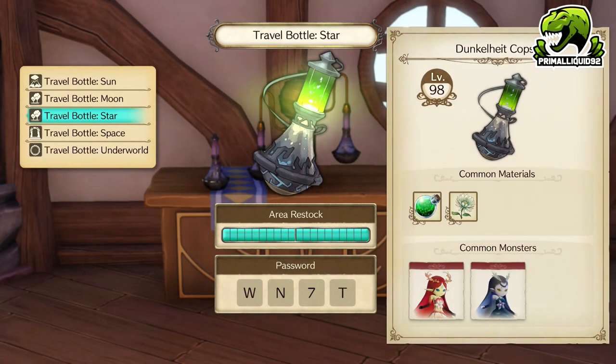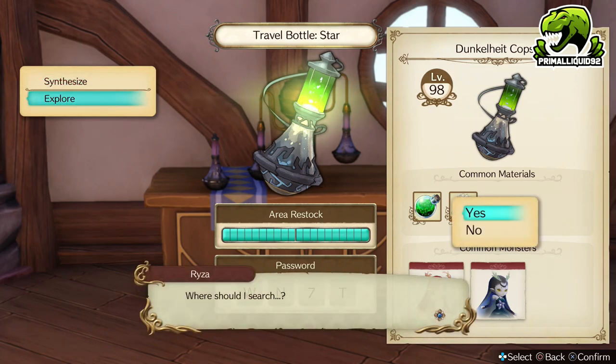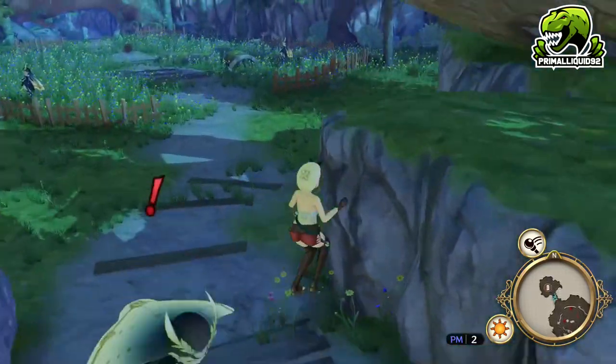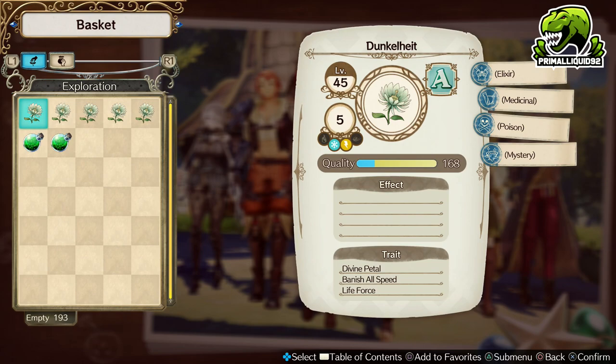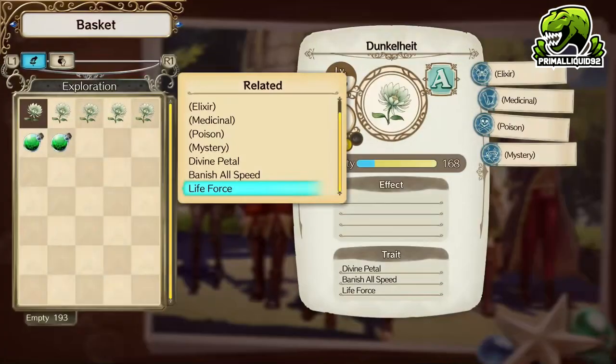The reason we're going in here is a few reasons. One, it has Dunkle Helt, which is an Elixir, so you can transfer those properties to a Philosopher's Stone very easily, which makes combining and spreading traits very easy. Also, it is a level 98 bottle, which further improves the trait quality of items. So let's gather a couple of spots so I can show you guys what level the quality is and what sort of traits we're going to get. Here's the first one — we've got Divine Petal, Banish All Speed, and Life Force. Divine Petal is the Dunkle Helt's unique trait, Life Force is the highest tier HP ability, and Banish All Speed is the highest tier speed debuff.